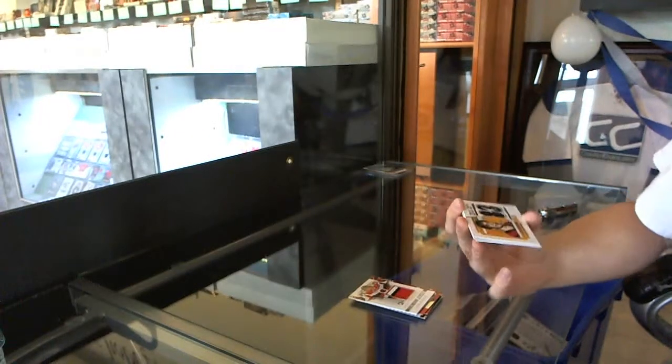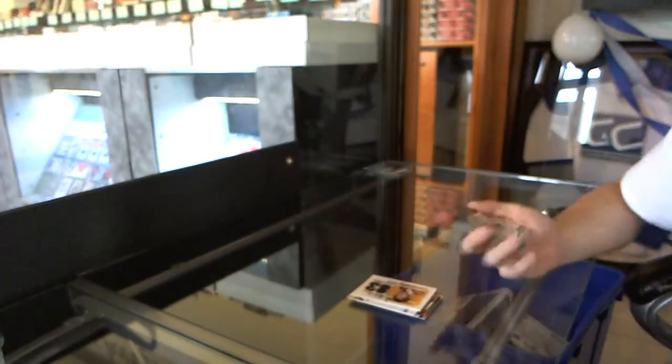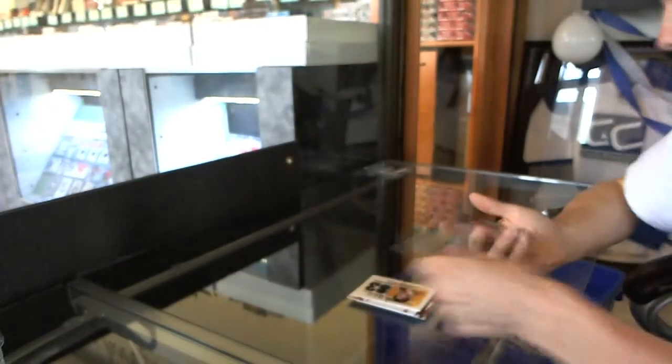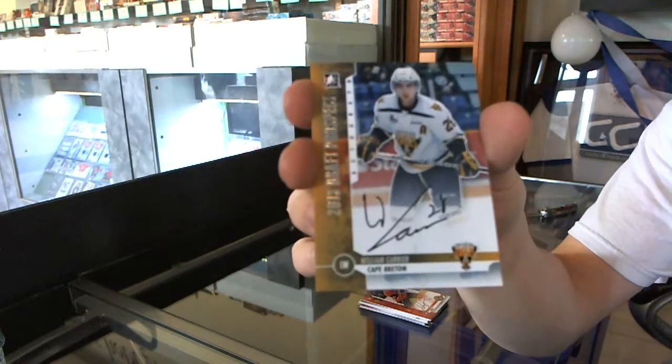We've got a draft game-used jersey, silver — Cam Neely. Autograph: Bo Horvath. Autograph: Nick Sorensen. And an autograph of William Carrier.